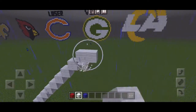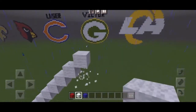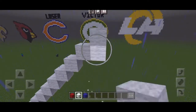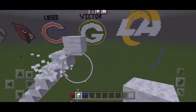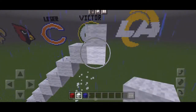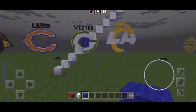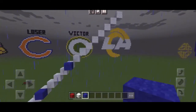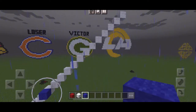By the way, if you saw my LA Rams logo tutorial and you saw the Green Bay logo with the word 'Victor' on top and wondered why — it's because I put Green Bay and Chicago side by side and I had to show the truth. The Bears are losers. I'm sorry, I'm really petty. But anyway, just counting to make sure that is 17 — it is.